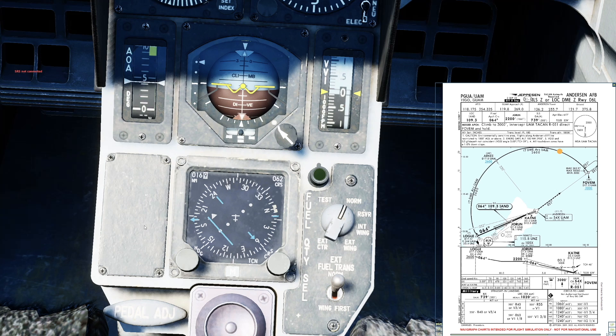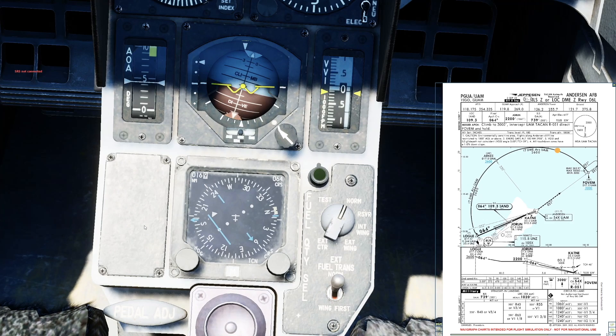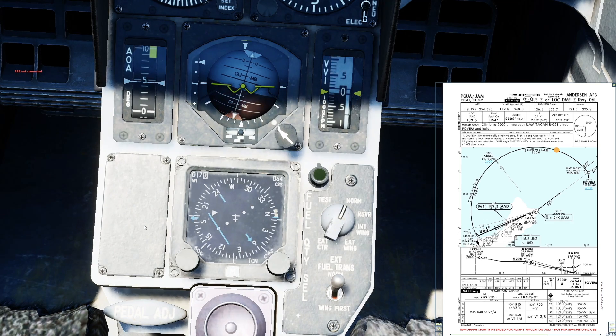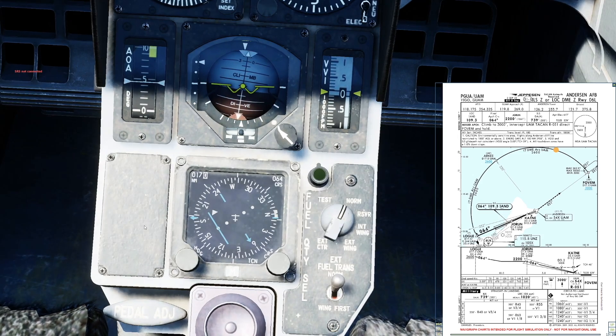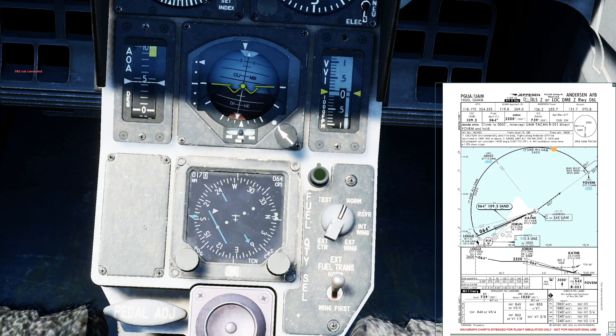Just tweaking my course radial now for my approach to runway 06 Left Anderson. Quick rule of thumb guys: if you're over 17, put the blue tick above the east line; if you're under 17, put the blue tick below the east line. When the blue tick is exactly on the east line, I'm neither getting further away or closer.